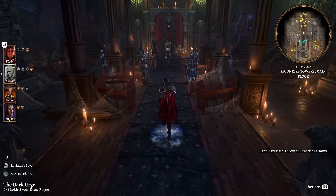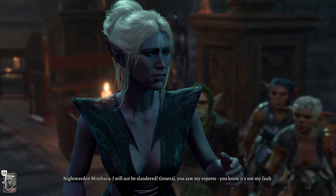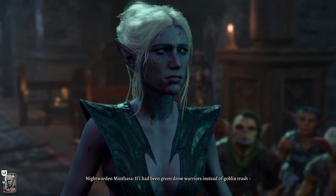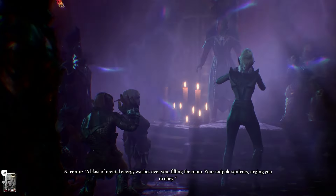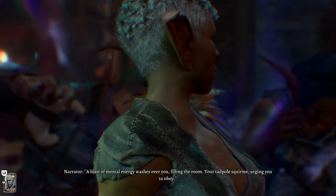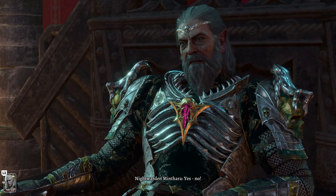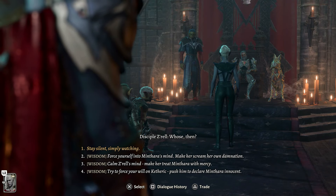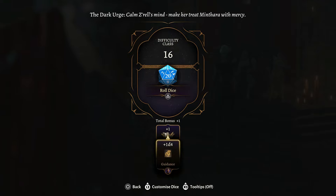Inside Moonrise Towers, there's a confrontation between Zariel and Minthara over the failure to retrieve the artifact. We want to spare Minthara so we can recruit her later. We'll choose Wisdom - calm Zariel's mind and make her treat Minthara with mercy. We get a skill check looking for a 16, so use whatever bonuses you have. Thanks to passing this check, Zariel's mind shifts focus and Minthara is taken below rather than killed.